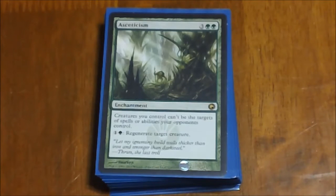Next up we have Asceticism — pretty much a must-have if you're running green. I have it in almost all of my green decks. Creatures you control can't be the targets of spells and abilities your opponents control, which basically gives all of your creatures Hexproof, and then you also have the ability to pay one green to regenerate a target creature on top of that. Comes in really handy.